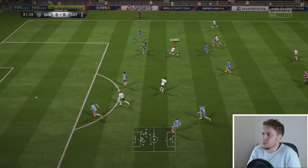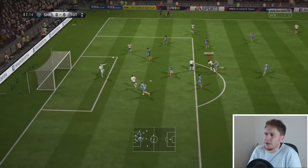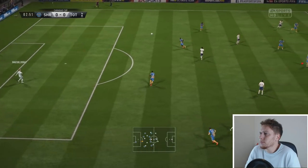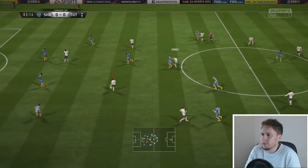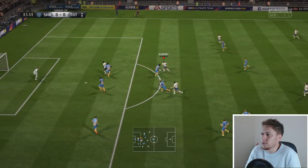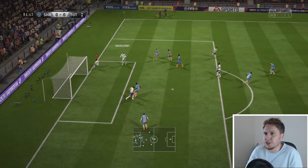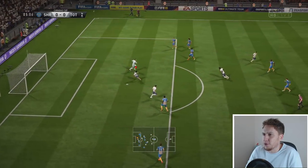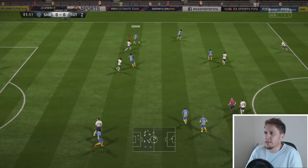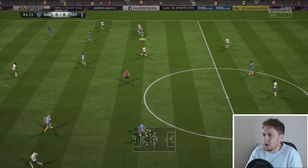Edwards with a nice turn, knocks the ball inside. Kluivert into Tammy - what a turn, just sold the defender with his body shape, and then blazed it over the bar. Harry Winks wins that header - don't know how, because he was not the taller of the two players. Kluivert - oh that's unreal - but a touch just let him down just as he got past the final man, he showed too much to the goalkeeper. A glimpse of what he's capable of - he needs to do it at the top level.